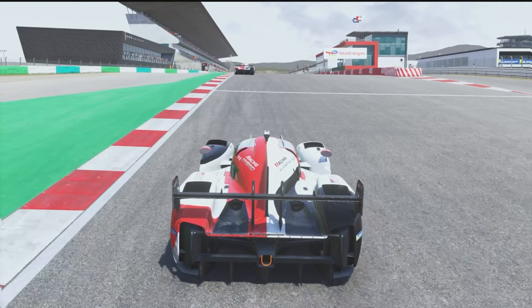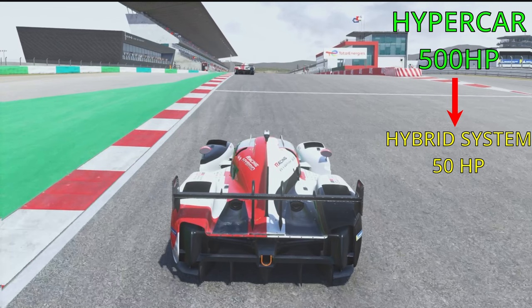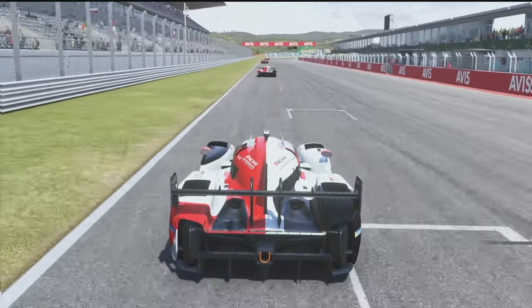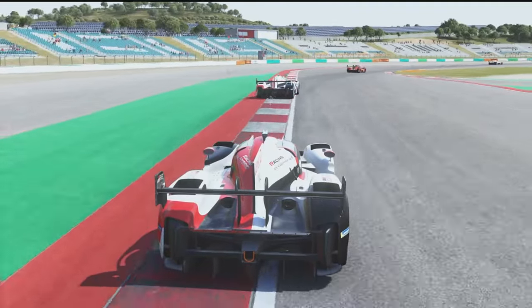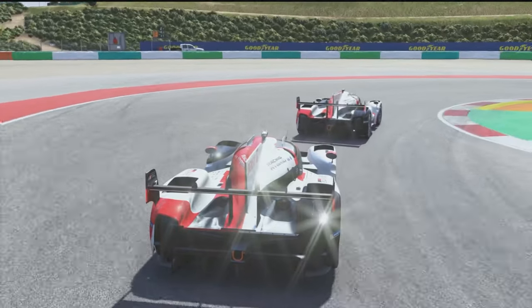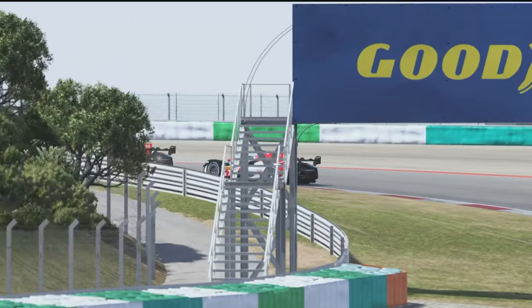Just imagine a hypercar puts out, say, 500 horsepower. The hybrid system would be responsible for outputting up to 50 of that horsepower depending on how high you've set its deployment level, which then allows the car's engine to only be responsible for the remaining 450 horsepower. This means your car uses less fuel per lap, which allows you to carry less fuel in the tank. Less fuel means less weight, which means faster laps and fewer and shorter pit stops in a long race. The most important thing to remember is that the car's hybrid system does not make your car run faster — it's not adding horsepower to your car like a Formula One car's hybrid battery system does. It simply helps your car use less fuel per lap.